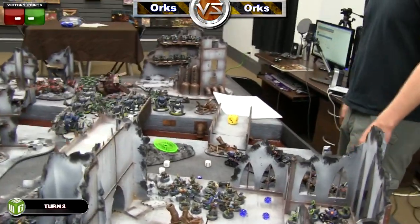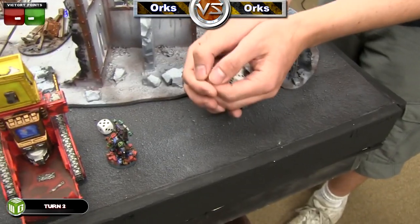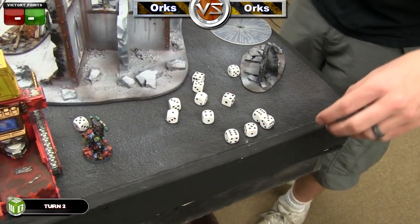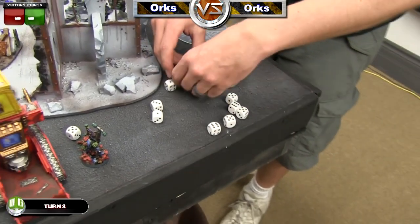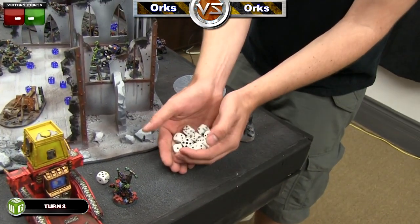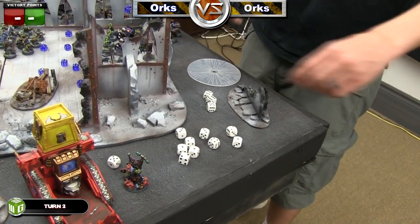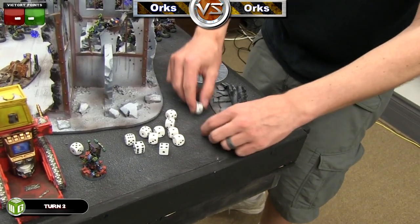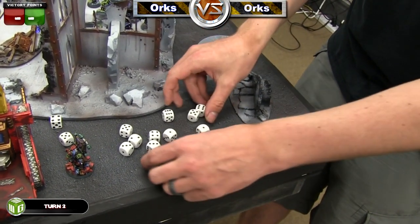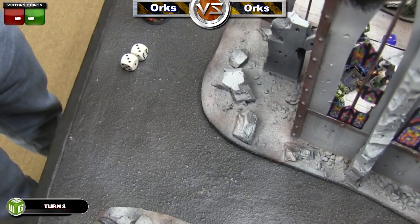The Lootas then decide to shoot at the bikes or the bike Ortrex. They rolled three shots each, so with the first wave I get about five hits. I rolled in waves of fifteen to keep it clean. The next wave I got only three hits, and the final wave three more hits — not a lot in total. On those hits I needed threes to glance and fours to pen, and there were two glances and about seven pens.